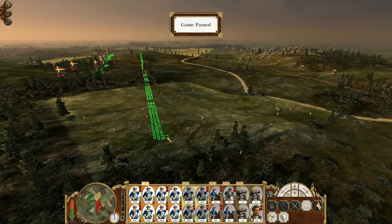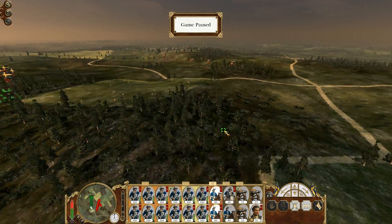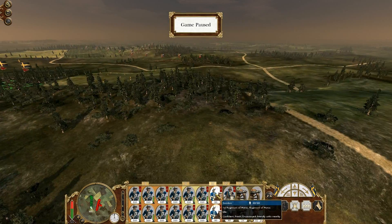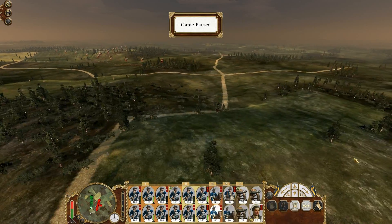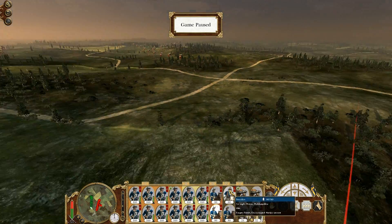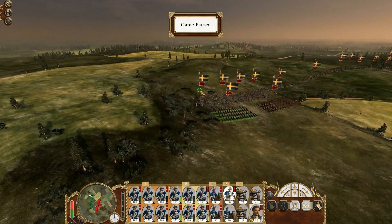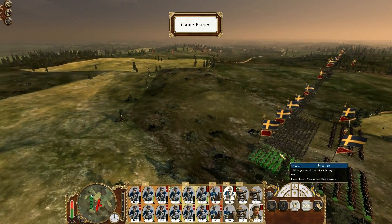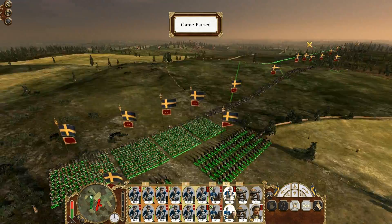I'm going to move my main line so they have this little hill to stand on. He does have quite a long line, so three ranks should do it fine. I also have a couple of cavalry units right here — I'm going to send one of them into this forest to hide, and this one I'm going to send all the way around into that forest to hide. Hopefully they'll be able to hide over there.